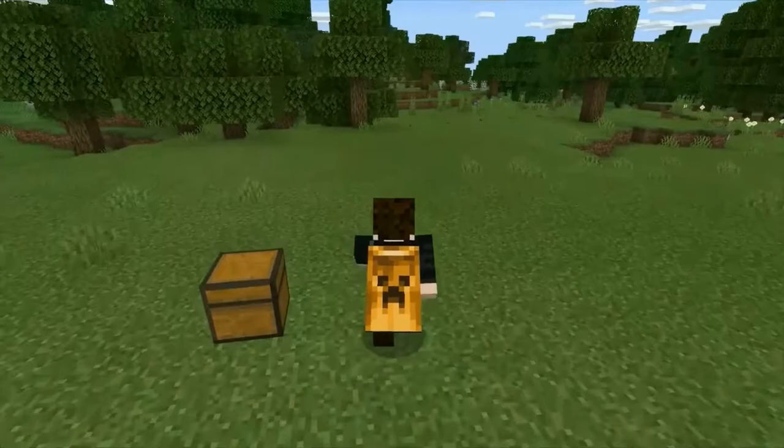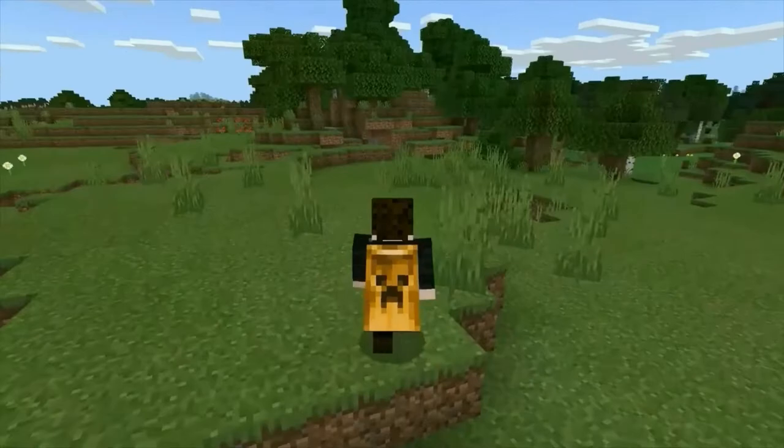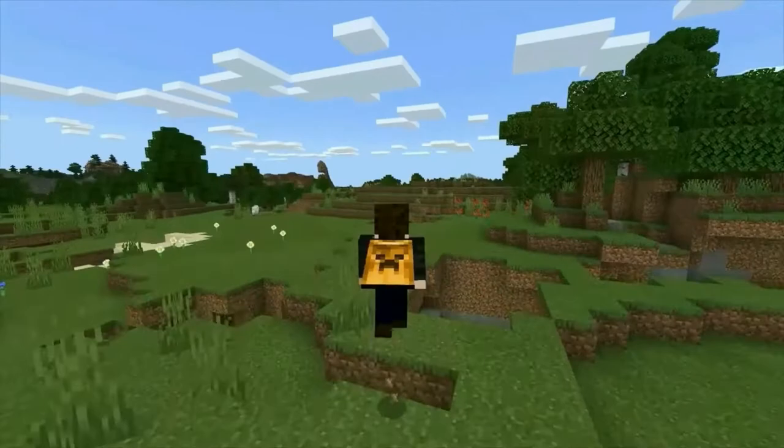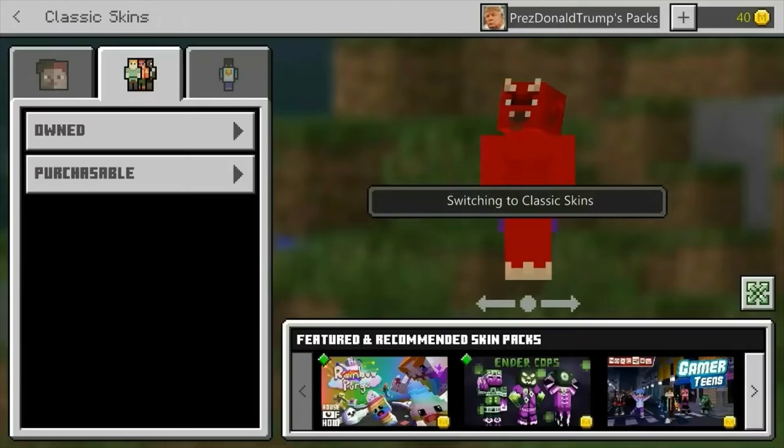Unlike Java, capes in Bedrock are much more common and easier to obtain. It is easy to join a popular server and see numerous capes. You may even have one yourself, if not many. In Bedrock, there are two types of capes: capes that can be applied to any skin, and skin pack capes only seen on specific skins.